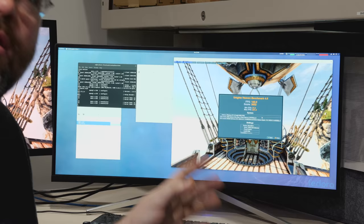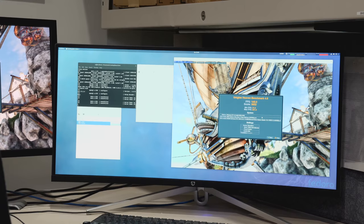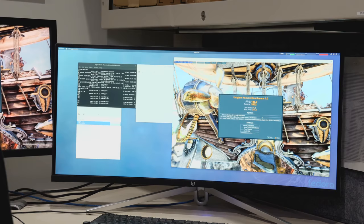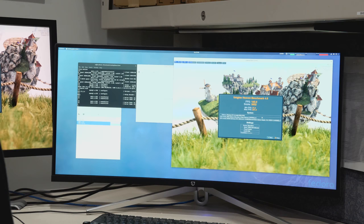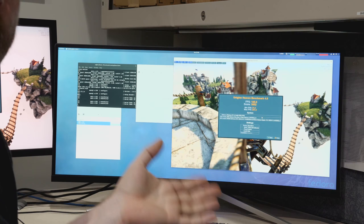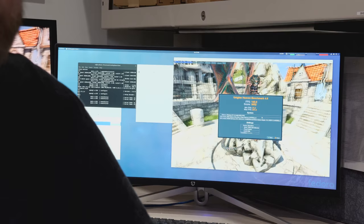That's pretty good - it wasn't stuttering or doing any weird stuff. We're actually doing better than reference. The GTX 1080 in this machine is scoring 3652 with 145 FPS average - some driver updates are probably helping it be a little bit faster. That's about what I'd expect for Founders Edition 1080.